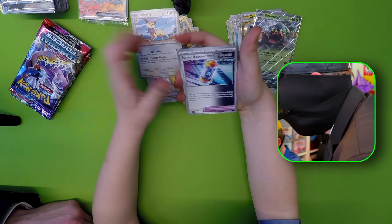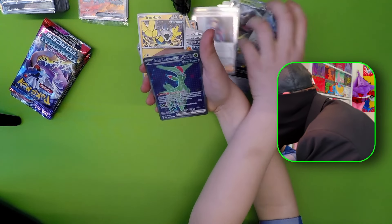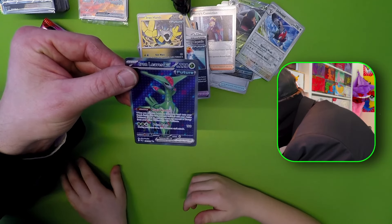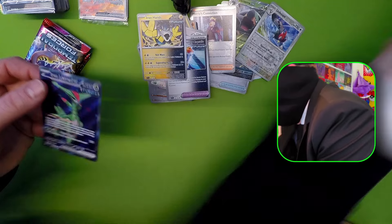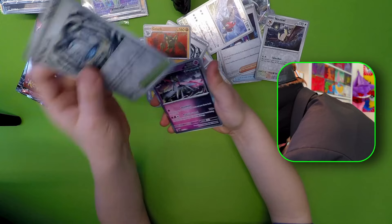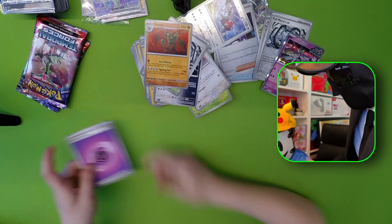Let's see all the new cards here. We have a Morty's Conviction! And we have a Secret - the Iron Leaf EX. Look at that pattern on it - from the future, I'm definitely going to say. Code card. Noctowl Reverse, we have a Full Metal Lab, and an Iron Valiant - I think the second Iron Valiant in this box.